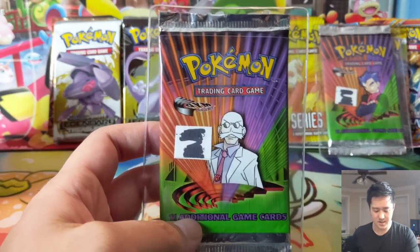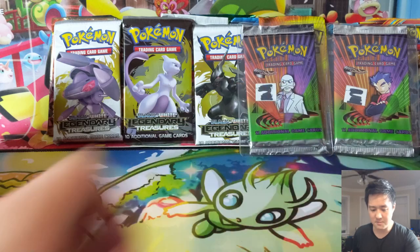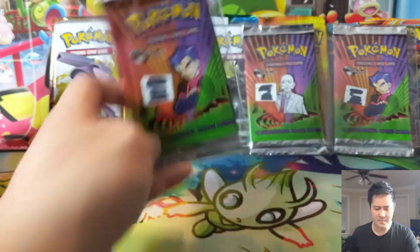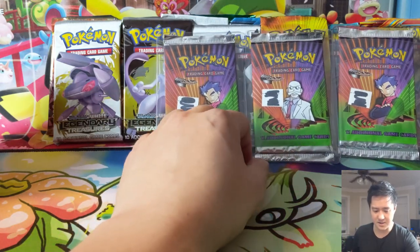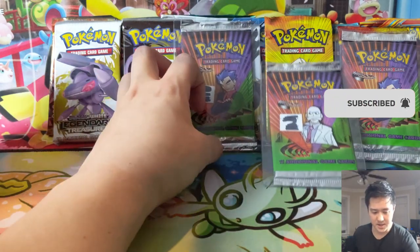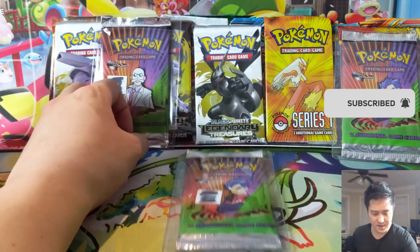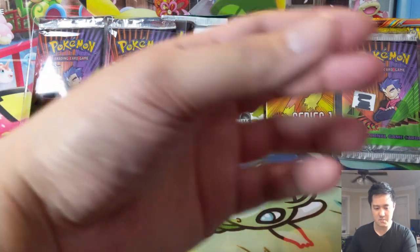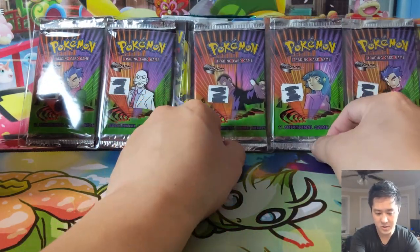I actually picked these up from well-known Poketuber TCA Gaming — a while back he had videos where you could email to buy stuff from him, and I managed to pick up some of these loose packs. He's super honest and one of the most trustworthy people. He wasn't sure if they were weighed or not, but his thought was they're most likely unweighed — though he couldn't confirm. I believe this is one of every pack art, plus two of the Koga.